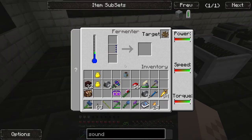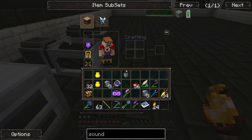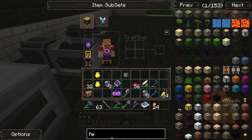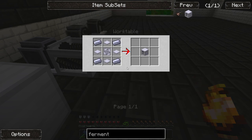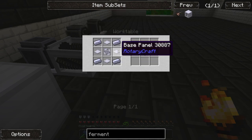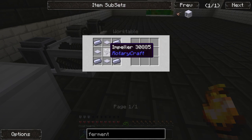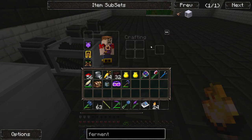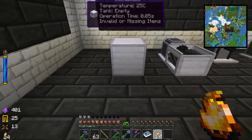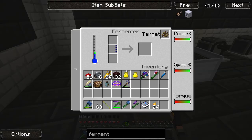We want to make a fermenter. Let me show you the recipe — a lot of this stuff is just complex arrangements of HSLA steel. You need HSLA steel in the corners, then base plates — which are three HSLA steel each — and an impeller in the middle, which is also made from HSLA steel. You just need tons of it.